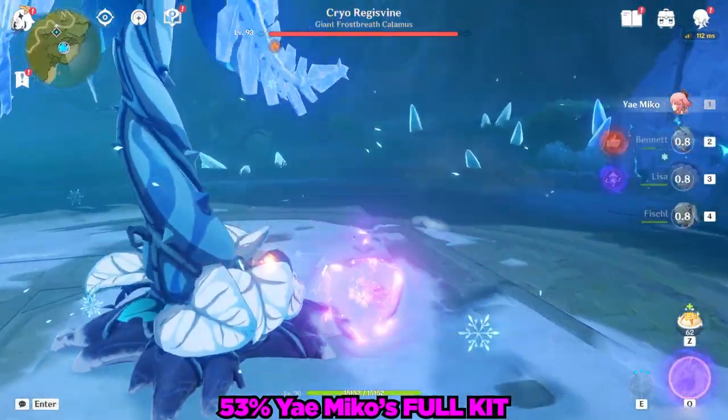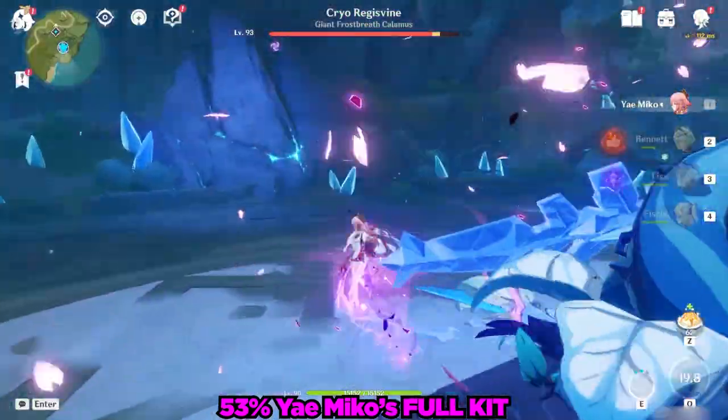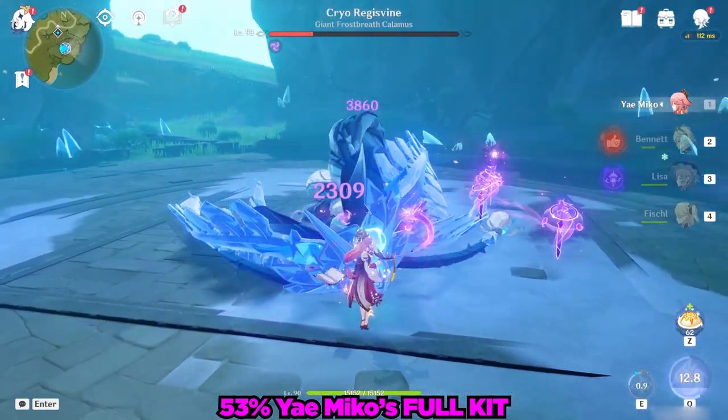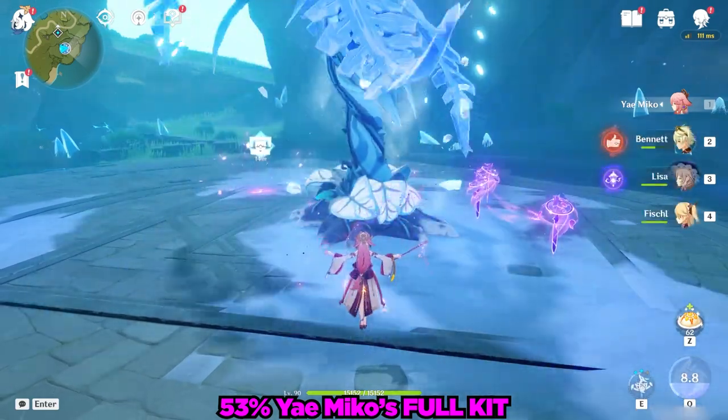Let's finish her salad like we always do by utilizing Yae Miko's full kit. By first dropping 3 totems, then using her burst — which refreshes her totem cooldowns and allows her to drop 3 more totems — Yae Miko has time to spam some of her basic attacks until our poor plant friend is no longer with us. R.I.P.